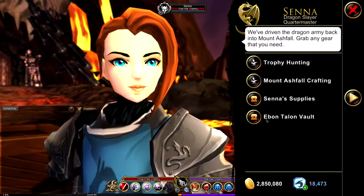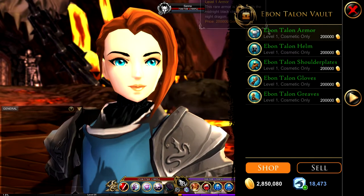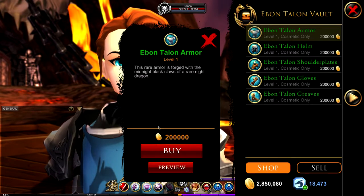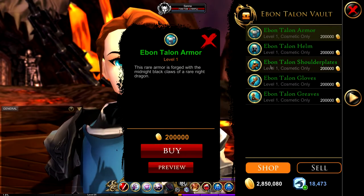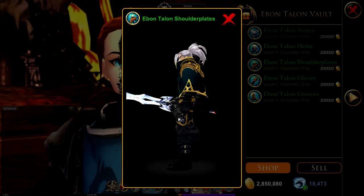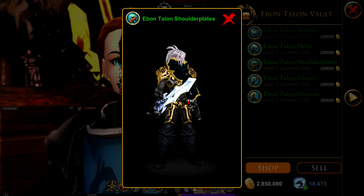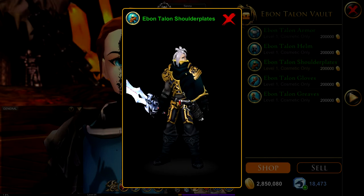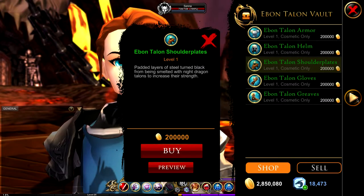Go to the Abon Talon Vault shop. From here you need two items: the chest, which is the exact one I use, and the shoulders — these aren't the ones I use personally, but they look cool too. Keep in mind each piece of the Talon armor costs 200k gold, so the chest and shoulders together will cost 400k gold.